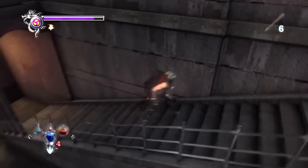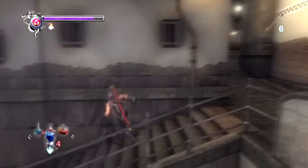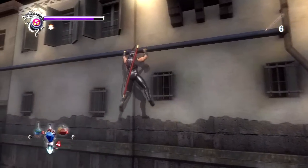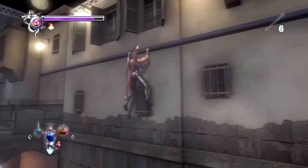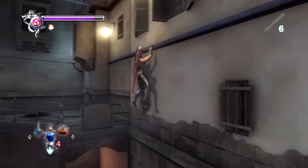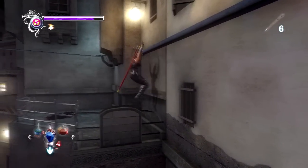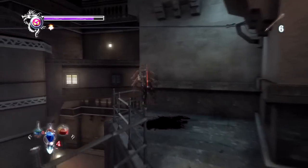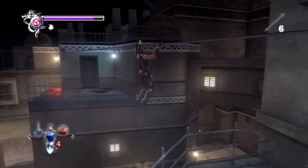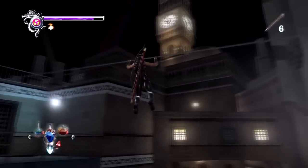Now let's get over here. You want to be standing in a specific spot on this wall so that way you can grab up to the blue pole that's above you. And once we get over here to this balcony, there is a wire that we can hang on to and strafe our way to that other balcony where that treasure chest is. So let's go ahead and move over there and strafe along the wire.